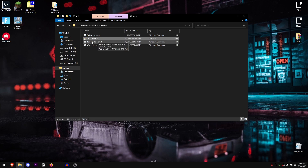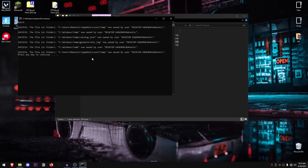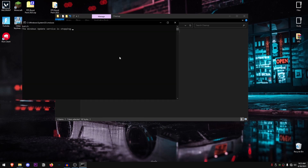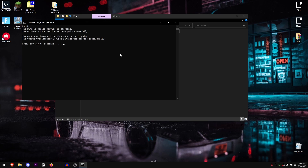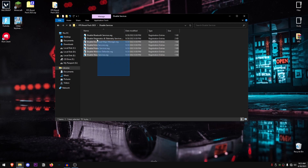Once disk cleanup is done, right click on 'tempdelete.cmd' and run it as administrator. This one will be pretty fast since disk cleanup already helped with it — press any key to continue. For the Windows Update Cache, right click and run it as administrator. It will stop the Windows Update service first, then clean up all previous update cache files that are no longer required. Once done, press any key to continue.